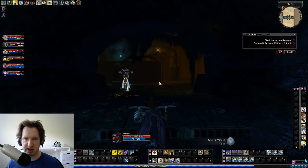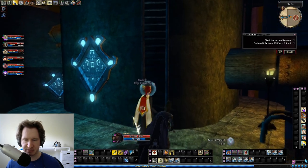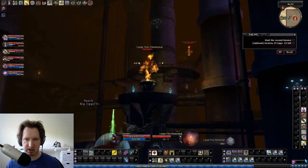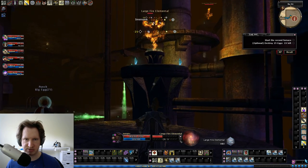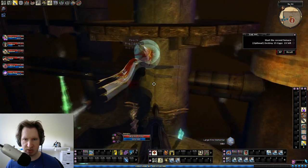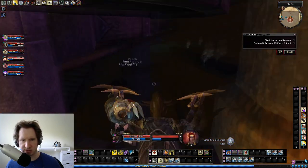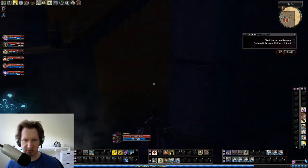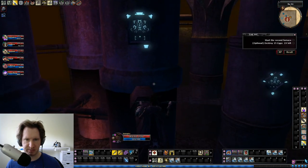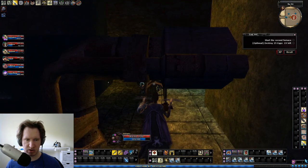Now you're in the second furnace. There's a fast way and a slow way - the fast way involves killing this fire elemental who's in the way, jumping up where he was, and getting up to this extra ledge. Unfortunately I don't have enough jump to do it. If you do, you can jump over this pipe, over there, and climb up this ladder. I don't have enough jump so I have to go the long way around.